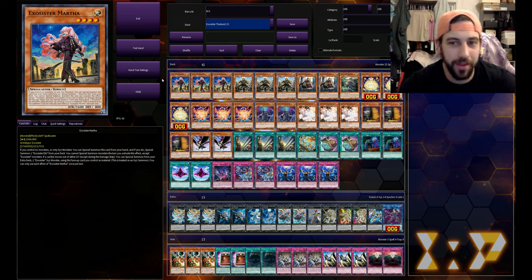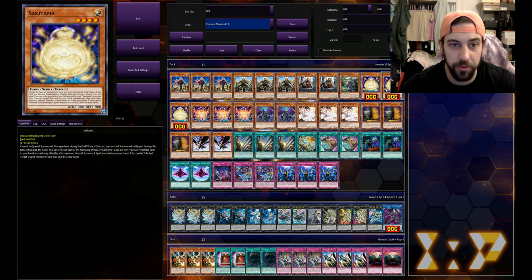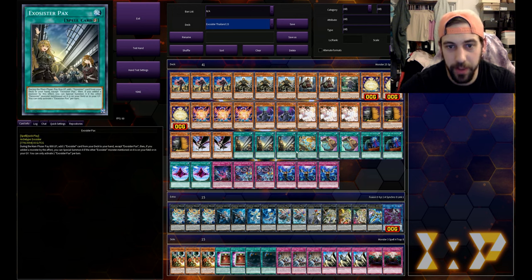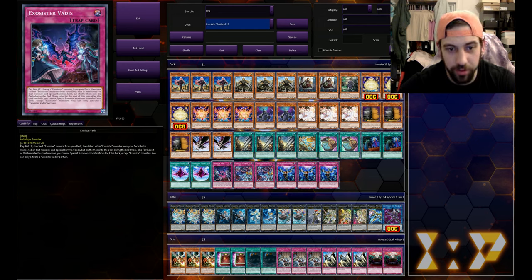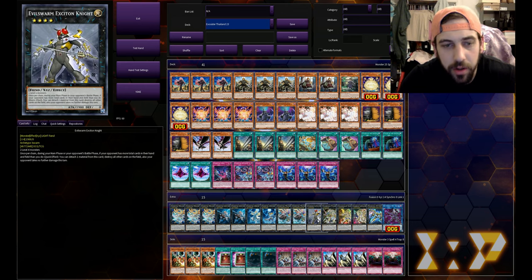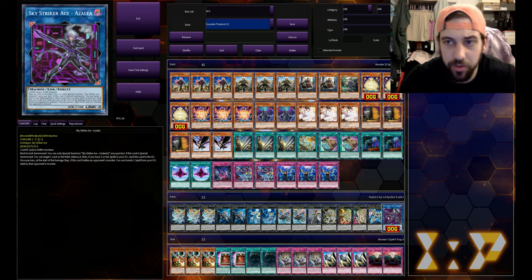Our last one here is an Exosister deck. I think it was kind of seeing some play in the TCG and then I just haven't really heard anything about it in a while. This one is also playing spirit monsters, which seemed kind of unique and interesting to me. We got three Exosister Martha, three Ellis, two Stella, and one Sophia. Then we got triple Sakitama and triple Aratama for a little spirit engine. Double Dimension Shifter, obligatory triple Ash, triple Maxx C, two DD Crow, three Exosister Pax, one Exosister Arment, double Prosperity, double Called by the Grave, double Dimensional Fissure, one Exosister Vadis, one Exosister Returnia, and triple Impermanence.